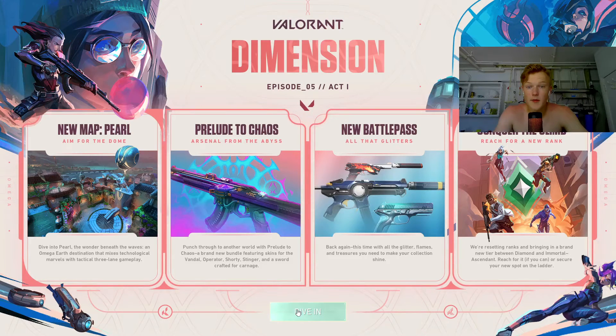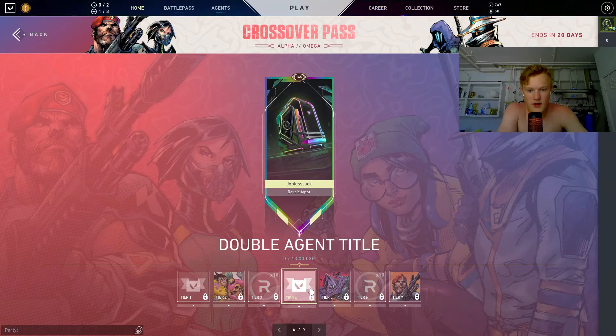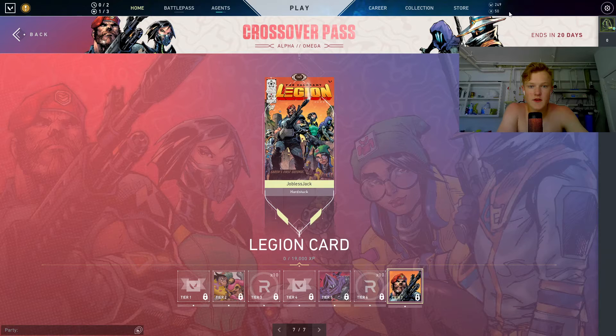There is also a free battle pass, so let's take a look. For the free battle pass we have the Dimensional title, the Friendly Fire card — that looks sick, I think it's inspired by the Omega Earth comic book — Rainy Night, Brady Night points, the Double Agent title, Shadow Walker card, more Rainy Night, and then the Valorant Legion card. That's pretty cool. This will be ending in 20 days so you have a solid three weeks to get it completed.